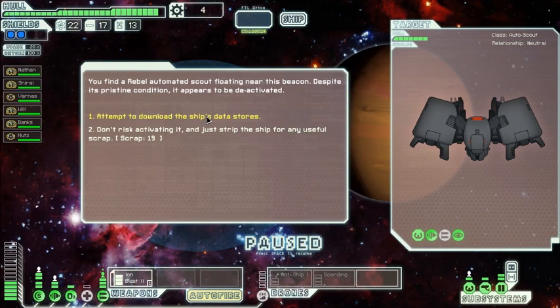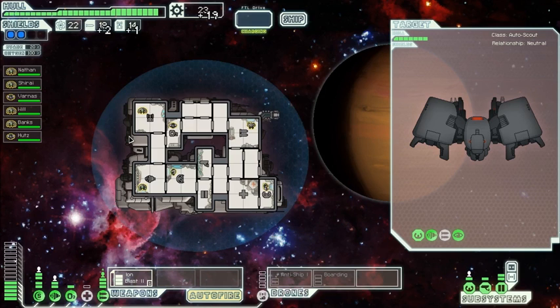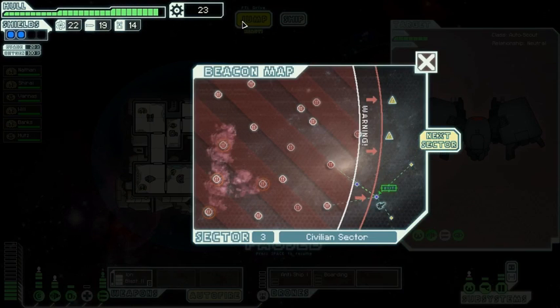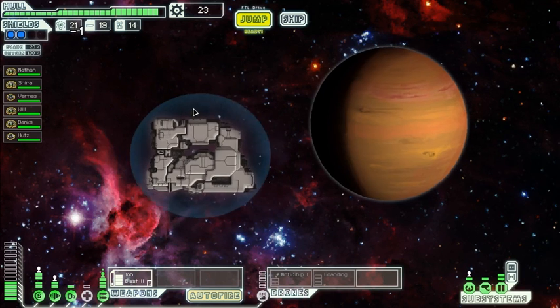Rebel Automated Scouts — this fight's in pristine condition if it should be active. If we sent a boarding drone there, I'm pretty sure it wouldn't be able to fight us off. Oh, even better — we get scrap, drone parts, and a map. Civilian sectors — I've never seen anything like this. Oh my god. If nothing else, let us give thanks for this map.